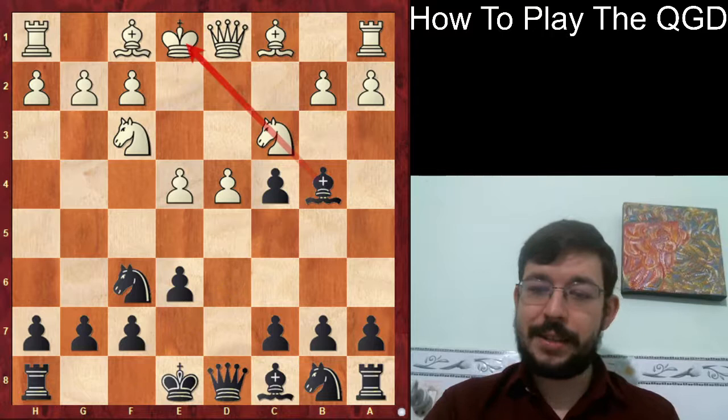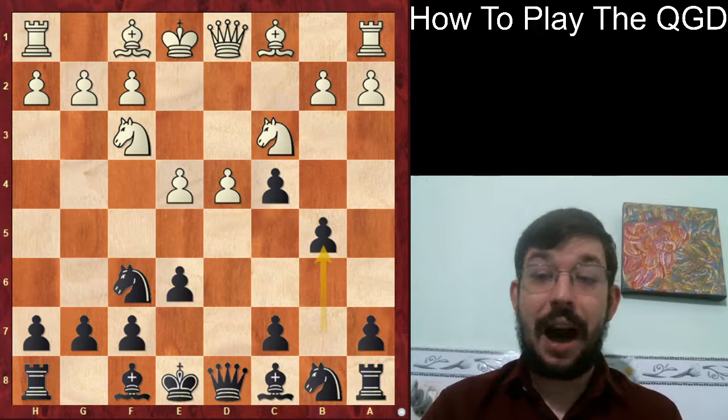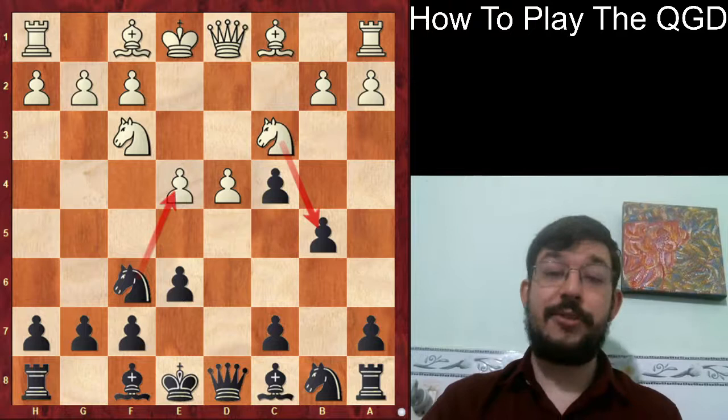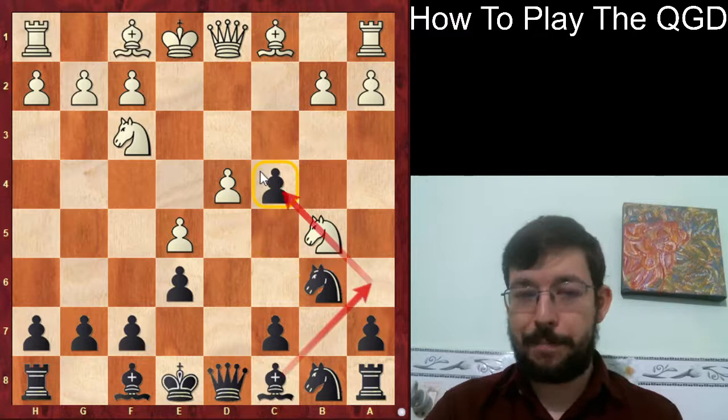And if they do play e4, you can play Bb4 and pin their knight. Or if you want to play in the modern style like Nakamura and Duda, the move b5 is a very interesting shortcut - I've had very good results with it in my own games. In fact, Magnus Carlsen has a score of half out of four with this move. The idea is that Nb5 is threatening Nxe4, which destroys the center.